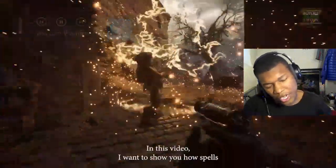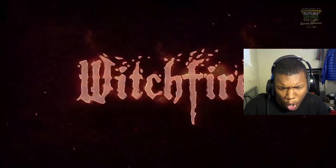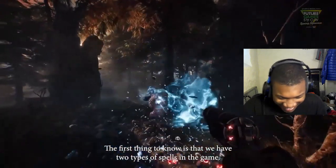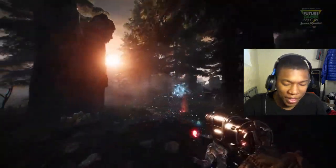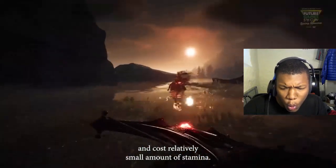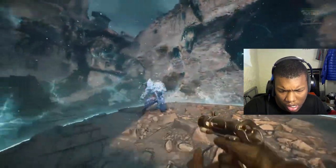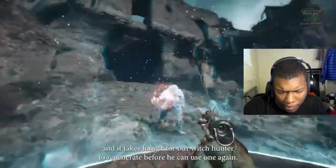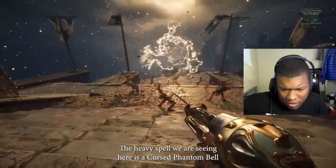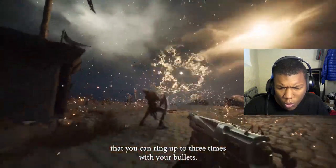We've already seen a trailer a few months ago. This actually looks pretty fire — no pun intended. The first thing to know is that we have two types of spells in the game. Both are quick, easy to execute. Heavy spells are slower to execute, and it takes longer for our witch hunter to regenerate before he can use one. Bro, this pistol's fire.